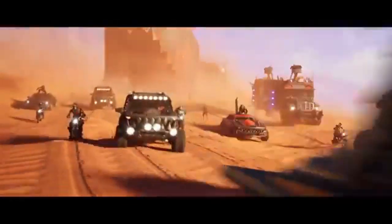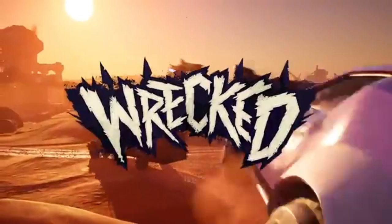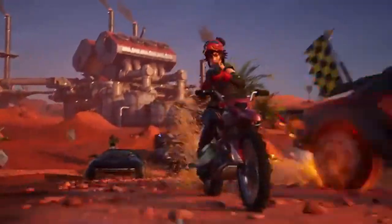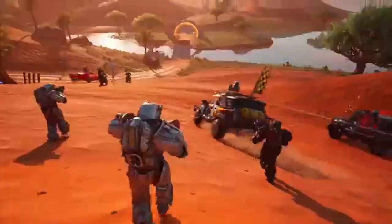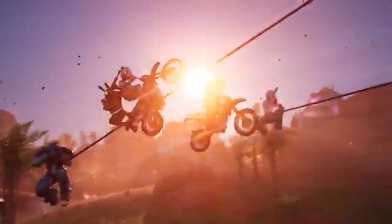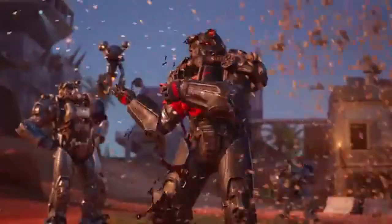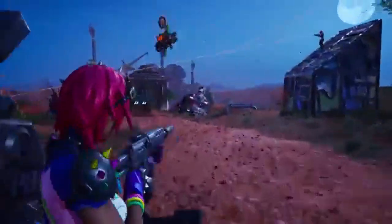And of course, what's a new season without new weapons and items? This time around, we're getting some seriously cool gear. There's the magnetic gauntlet inspired by Magneto, which allows you to control metallic objects in the environment. You can use it to create barriers, throw debris at enemies, or even pull weapons towards you. And let's not forget the Fallout-inspired gear — think plasma rifles, power fists, and more.